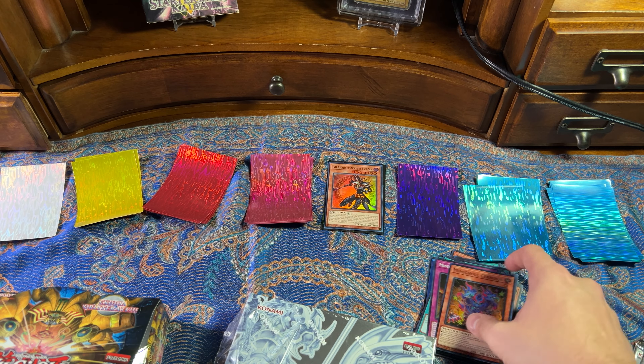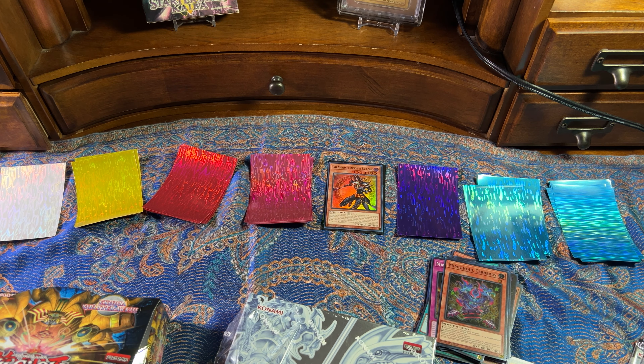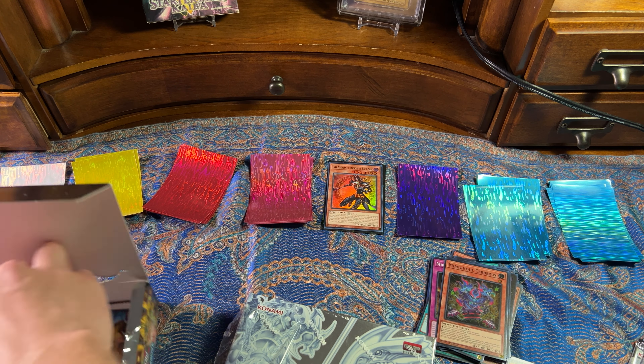Maybe I can pull an Exodia. Mimigal Cerberus — I'm really thinking that they went for a toon look. Is this toon support? No, it's not toon support. But they look like toon monsters, which is sick. The Mimigal stuff — I like it.